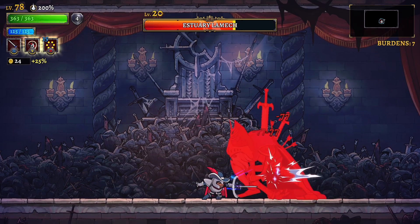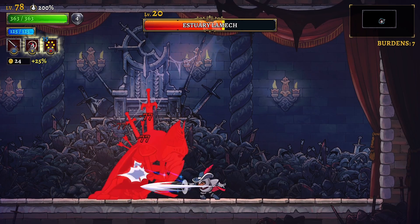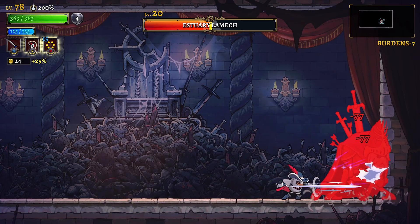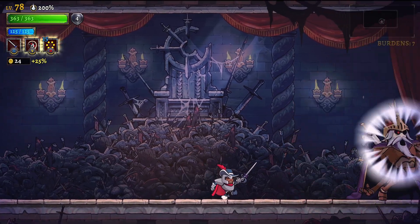If he pulls out his big sword, there's a couple options. Backing up so that you're out of range is a good idea, unless you're in a corner. So what I like to do is dash back out of range, then dash back in and spin kick over his head before he gets his flame pillars up. This is more consistent for me, and allows me to get more hits in.